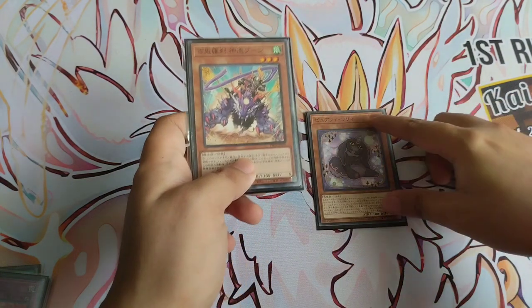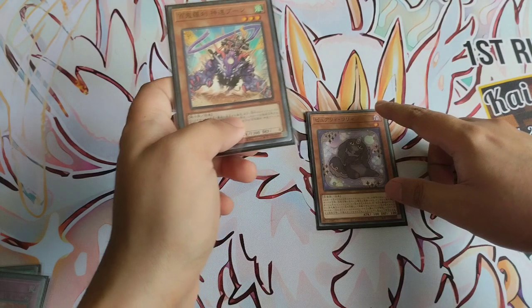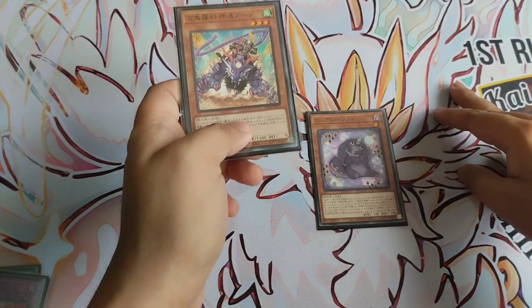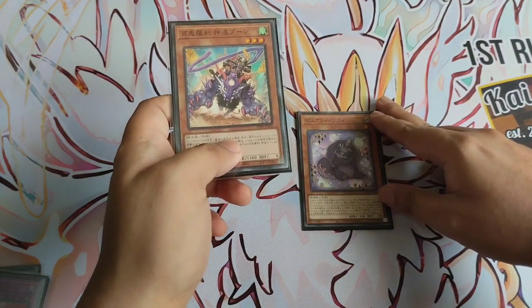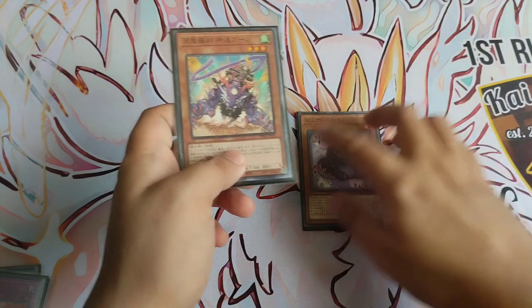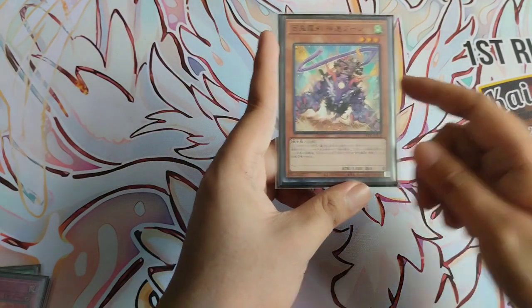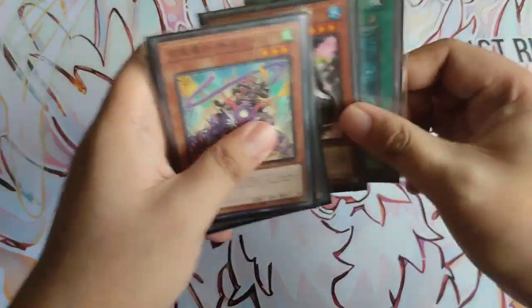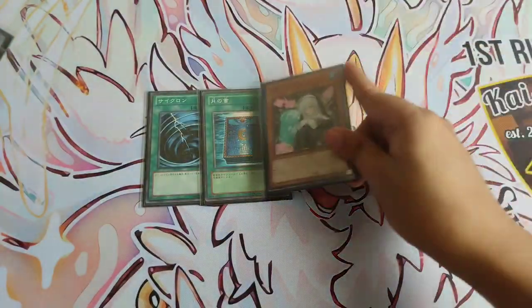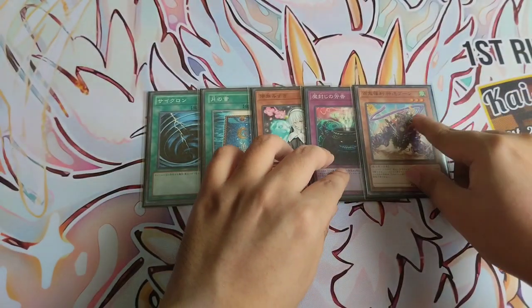Max Speed is very unique right now on the format, and it rightfully takes the number one spot because it can shut down Purrely, which is still very popular even with decks like Fire King and Rescue-ACE doing well. Purrely can definitely win a lot of games going first with Expurrely Noir, so we have to respect the deck. Max Speed is the best card to answer that right now. At number one, we have Max Speed. Recapping our top five: number five is Mystical Space Typhoon, number four is Book of Moon, number three is Dogwood, number two is Anti-Spell Fragrance, and number one is Goblin Rider Boon Max Speed.